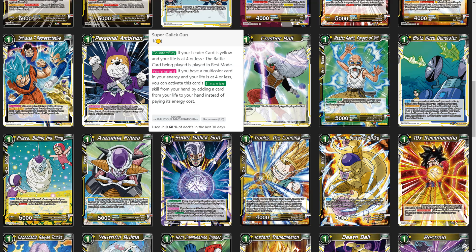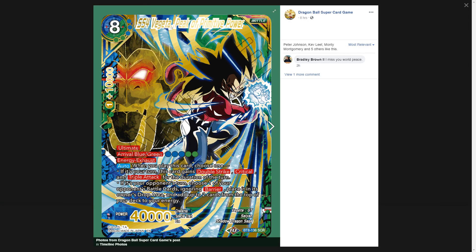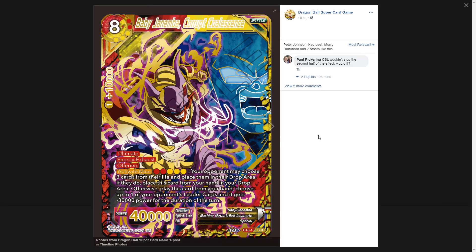Overall, Vegeta is a really good card that will probably see more play on the defensive side. It's not searchable unfortunately, but it's blue-green — perfect for Soul Striker blue-green, Android 21, Android 18, or Gogeta ramp if you're playing a blue-green version. I think it's really good.